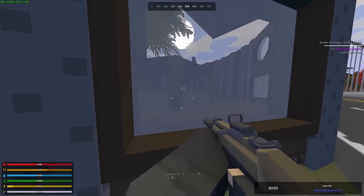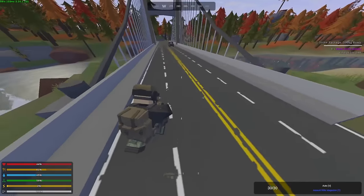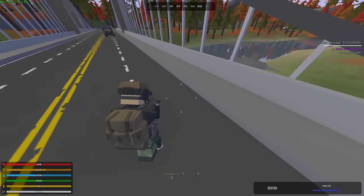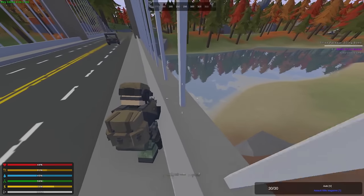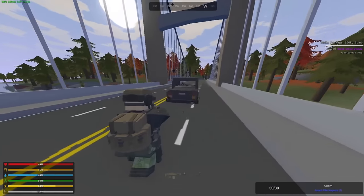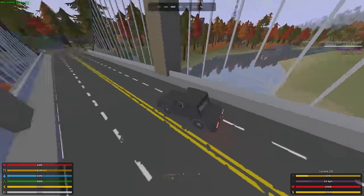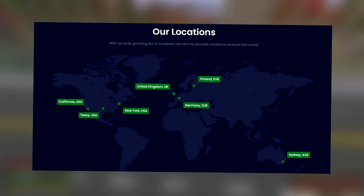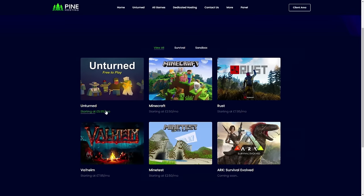If you guys want to start your own Unturned Escalation server either for your network or just to play with friends, look no further than Pine Hosting. Pine Hosting makes setting up your server quite easy. They have very good performance servers and a very user-friendly interface that is super easy to learn. They have server locations scattered across the globe and the pricing is also very cheap. They also have a variety of games where you can buy servers including Rust, Ark and Minecraft.